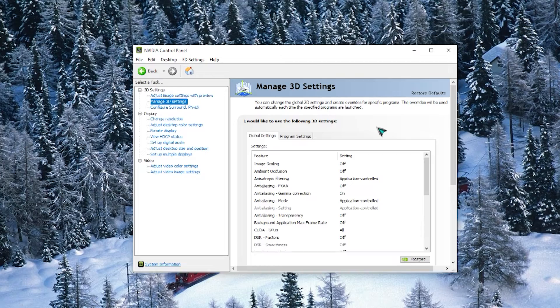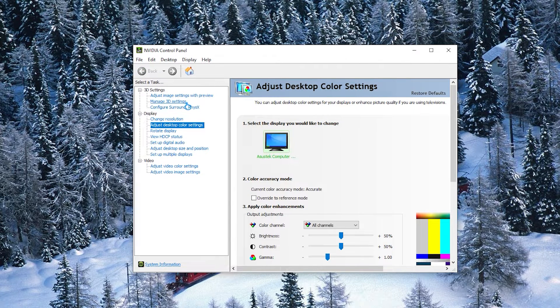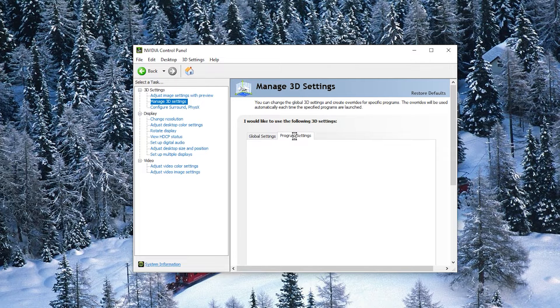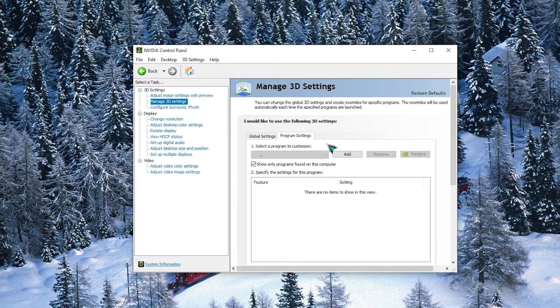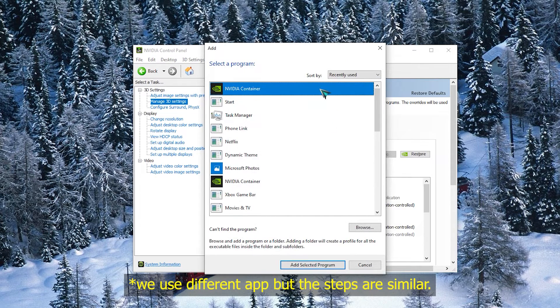Here's what you should do. Open the NVIDIA Control Panel — if you haven't installed it yet, open the Microsoft Store app and install it from there. In the left pane, expand 3D Settings and choose Manage 3D Settings. In the right pane, select the Program Settings tab. In the Select a Program section, make sure that Callisto Protocol is selected by clicking the Add button. If the game is not showing in the list, click Browse to manually search for it.